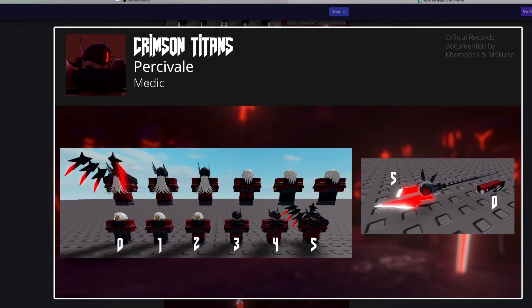The next skin is a Medic skin called Percivale. It has a really nice design, and when it's maxed out, instead of getting a cape, it actually has little red and black wings, which look really nice. It also has white hair, and a really nice red, white, and black spear.